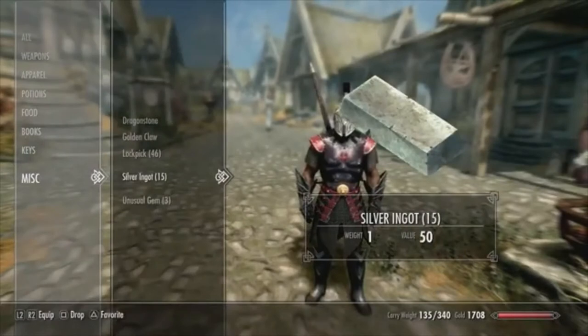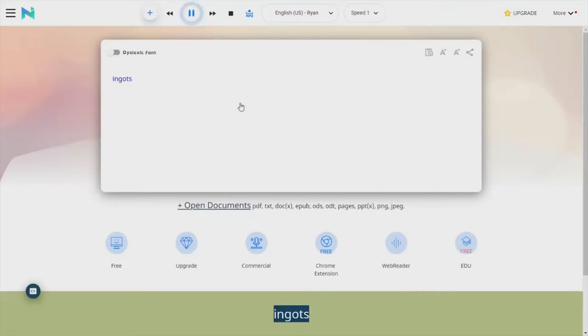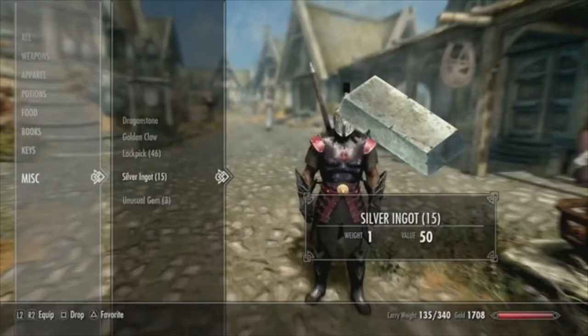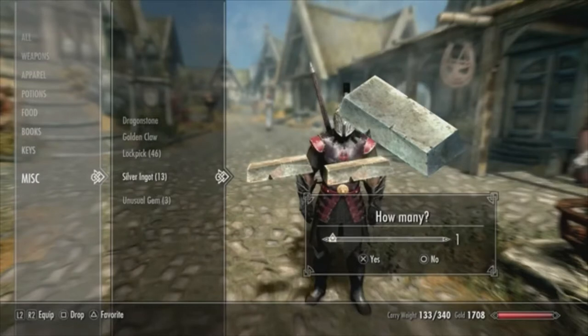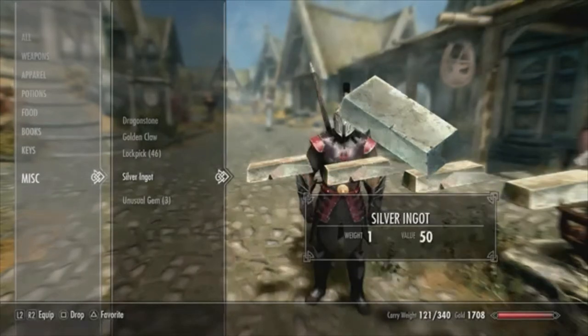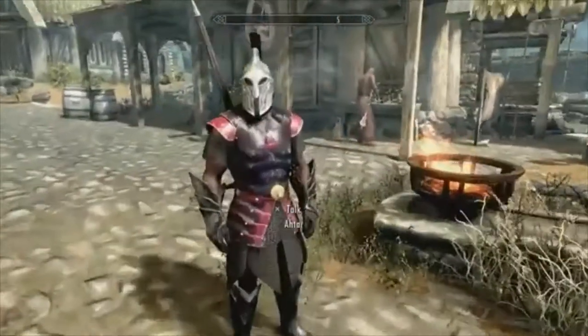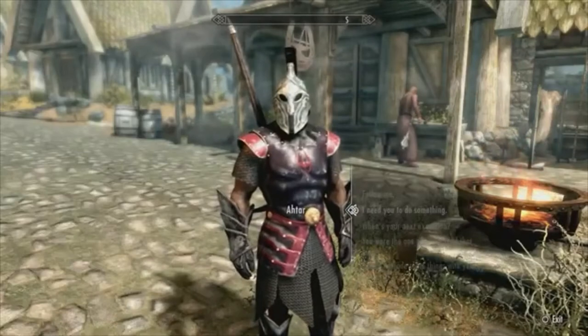You need at least five silver ingots. First what you want to do is you want to drop them individually, one by one. You'll probably want to speed this up. Drop them one by one.